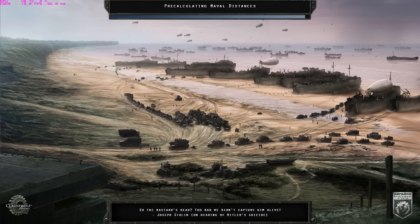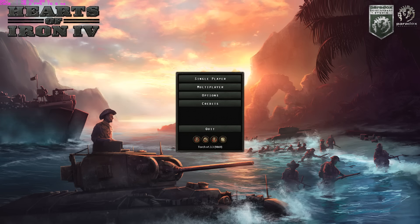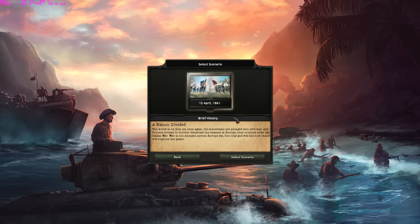The player description is really huge, so we'll have some time for it. Let's open the map first. Brief history: the world is on thin ice once again. The Americans are plunged into civil war and Prussia threatens to further destabilize the balance in Europe, once crushed after the Italian war. War is not imminent across Europe yet, but only God will tell how chaos will rupture the peace.